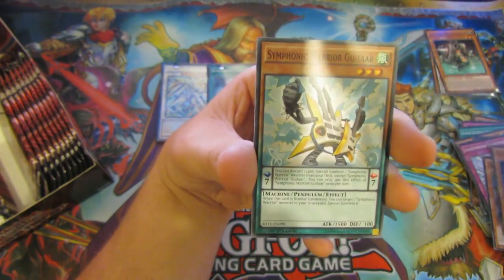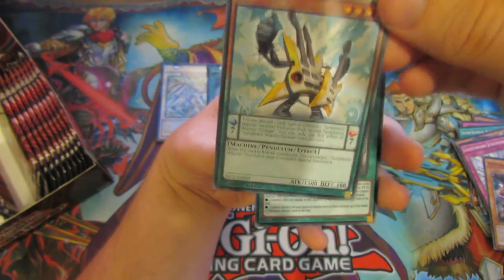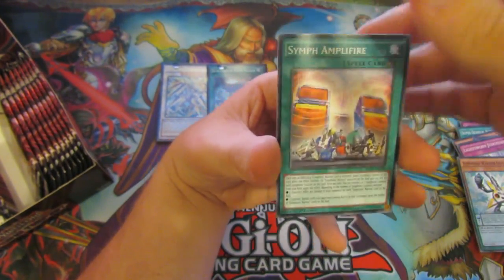Hebo, Lord of the River. Symphonic Warrior — that's a cool looking card.